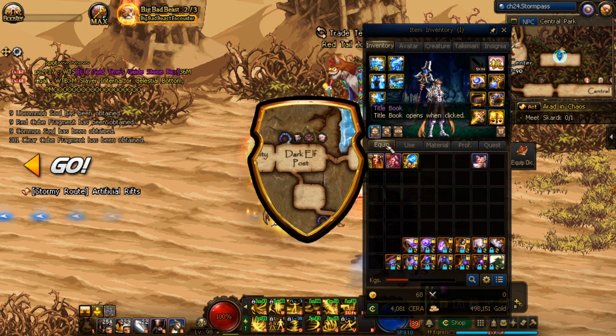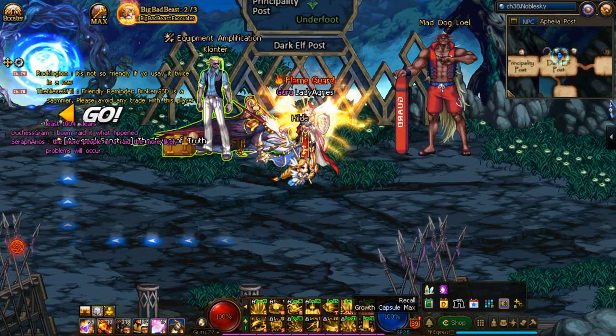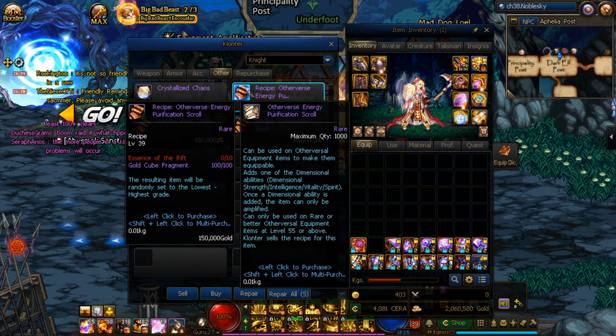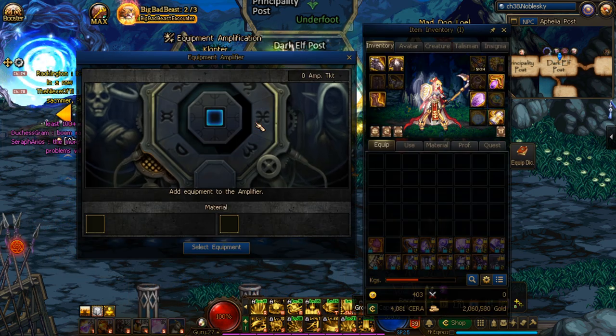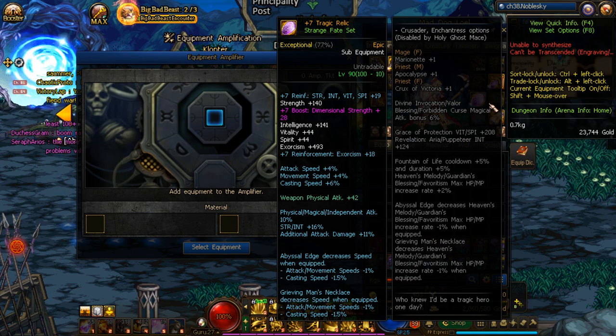The NPC that manages amplification is Klaunter here in the Dark Elf post. You'll go to him to get various items related to the system as well as performing amplification itself. Now, the amplification system trips a lot of people up, but for all intents and purposes, it's exactly the same as reinforcement, albeit with one crucial change.